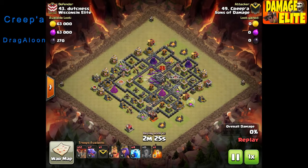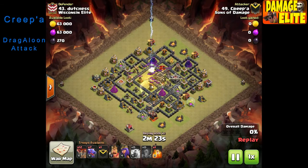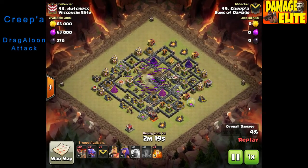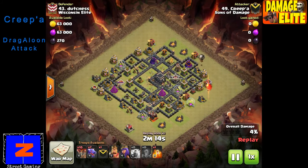First attack is done by Creeper — first attack in the video at least. He's gonna start off with the zap quake, comes in with the dragaloon. One of the few people that can do a dragaloon all the way up into the higher levels of Town Hall 9.